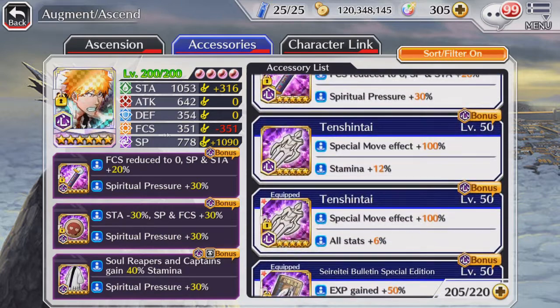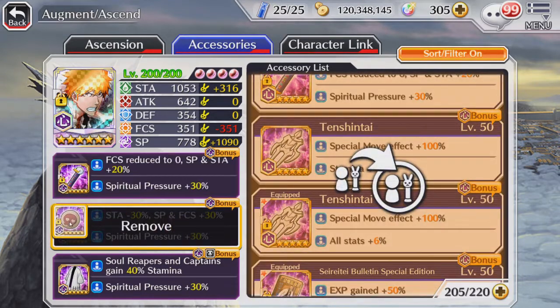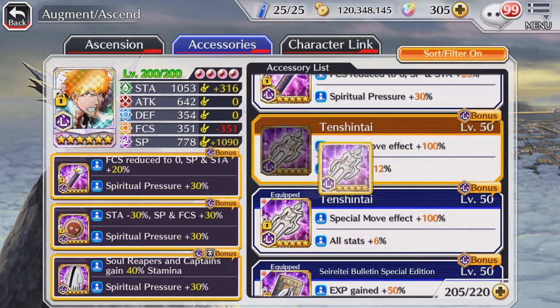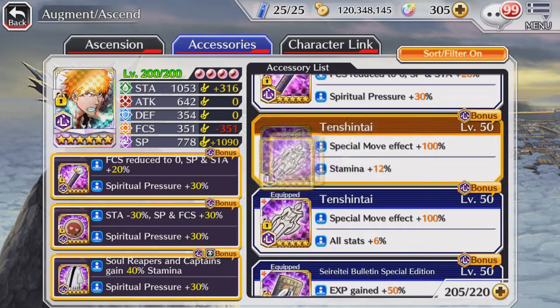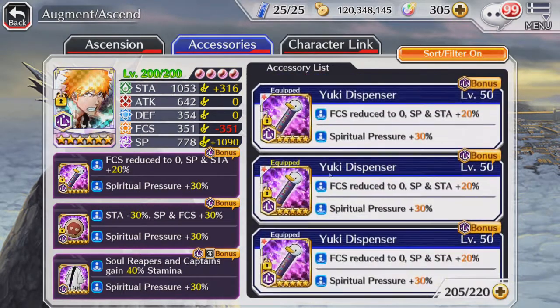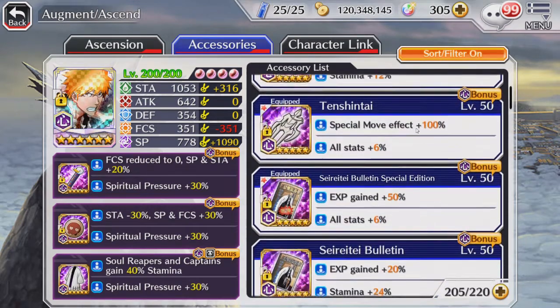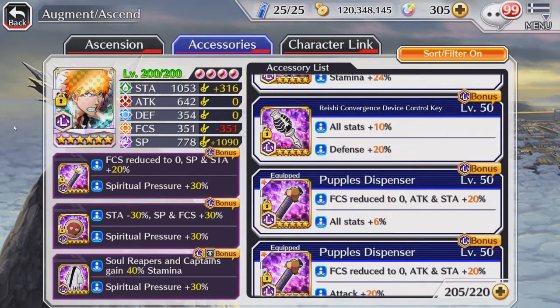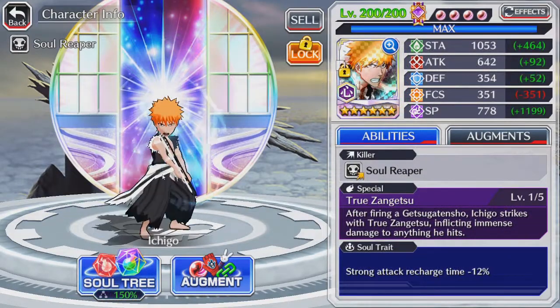For accessories, you want to focus on increasing his spiritual pressure. The main build is the Yuki and Fortification build, and it's recommended to have SP as a secondary effect. As a third accessory, have any accessory of your choice with 30% SP — this can be a Tension Tie, though you'll have less health. However, this will allow you to nuke with your special quite efficiently. Or you can give him a robe, which gives a bit more health. You can also give him Pupples if you want extra damage while waiting for your strong attacks to recharge. Just have 30% SP as the secondary effect — that's how you build strong attack damage characters.